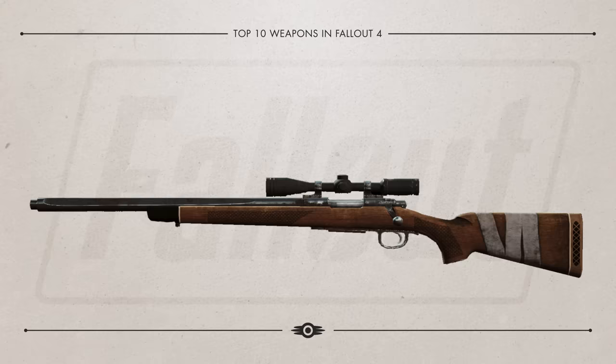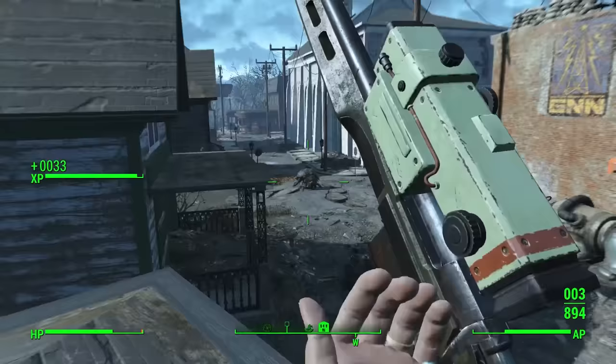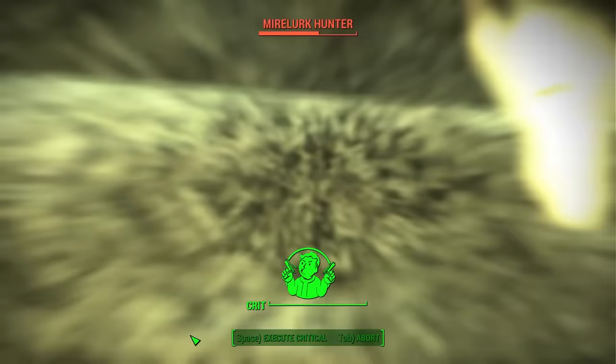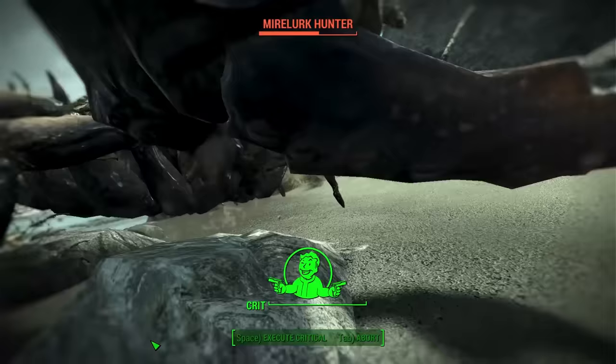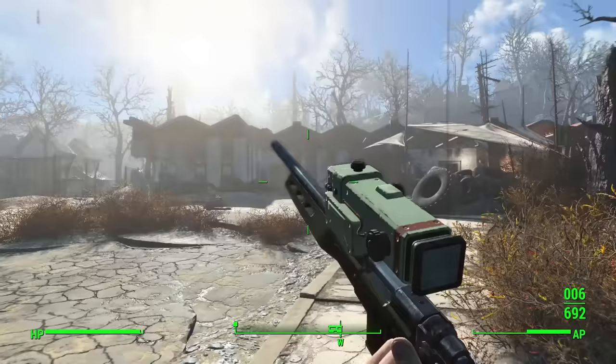Number 6 in our countdown brings us Reba 2. Reba 2 is better than Reba, the original, because of its legendary weapon effect of dealing 50% more damage against Mirelurks and bugs. That doesn't sound like the world's greatest perk, but it does help since Mirelurks can be annoying. More importantly, this is the fastest way to get a really well-modified 50 caliber sniper rifle depending on your current level.